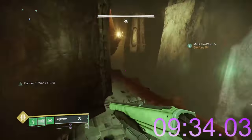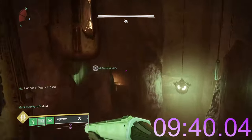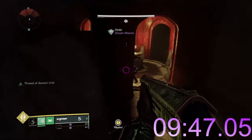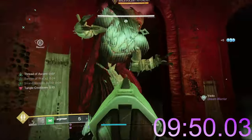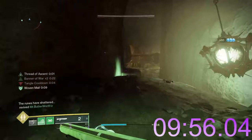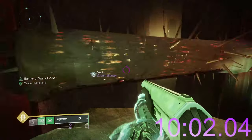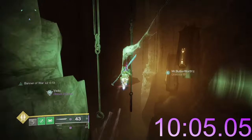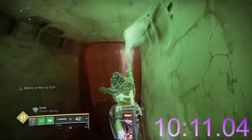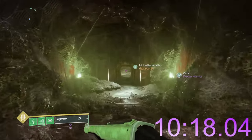For overload, we have both bows and LMGs — kind of unique. This is the only champion type with a heavy weapon option, which is cool. Bows are also very good for overload as they stun on the first shot. For unstoppable, we have glaive, fusion, and grenade launchers — both heavy and special versions for grenade launchers, and both fusion rifles and linear fusion rifles for the fusion category. Interestingly, there are no primaries here — it's all special and heavy weapons.